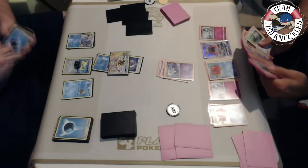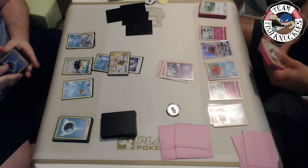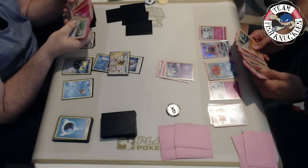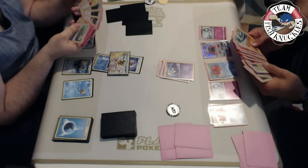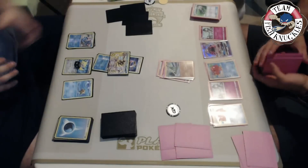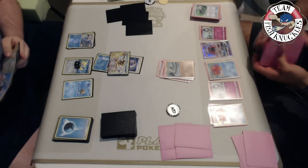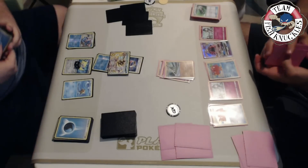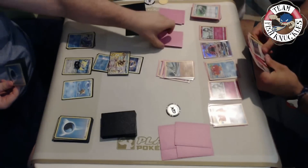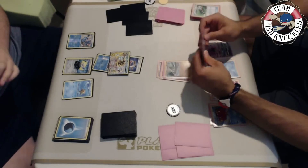He also has a Rescue Stretcher in his discard pile, so this could become a very hard game for Vlad. The game's going to start going downhill really fast. He gets a Gallade instead of Gardevoir - looking through his discard pile, only one Gardevoir is in his deck unfortunately. That's what happens when you play three Gardevoir GXs - sometimes you prize two of them. He prized one of them early game when he discarded that Rescue Stretcher without checking how many Gardevoirs were in the discard.